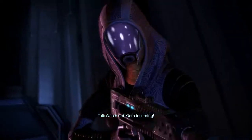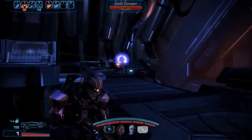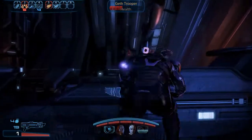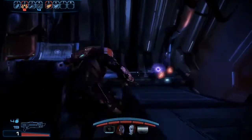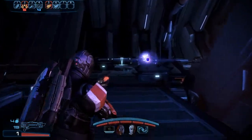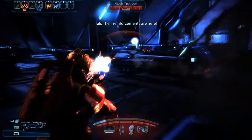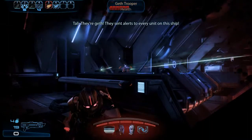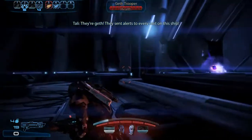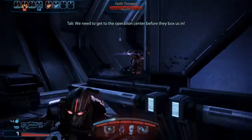Watch out! Yes, incoming! Every enforcement unit is here. I don't hear an alarm. They're Geth — they send alerts to every unit on this ship. We need to get to the operations center before they box us in.